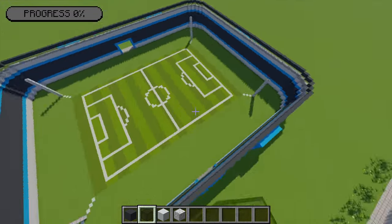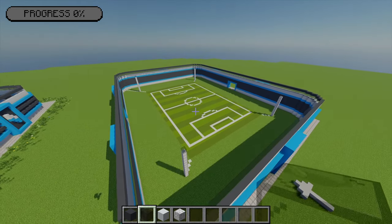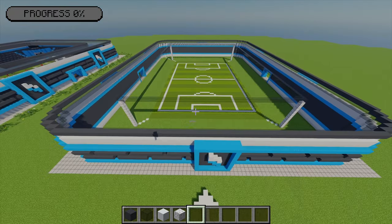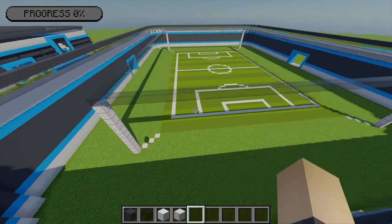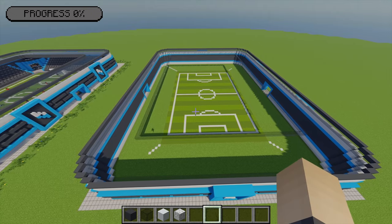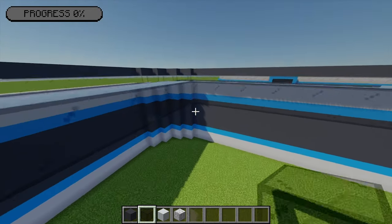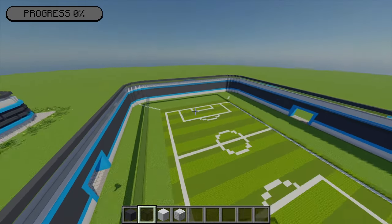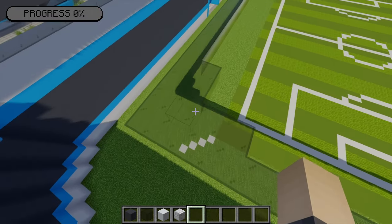By the end you should have all of this black stained glass going all the way around to form a rectangle. Now that it's built, we can get rid of all the temporary blocks from each point. Then sticking with the black stained glass, just on each inner corner of this rectangle, I'm going to place five glass in the L-shape in each corner. By the end each corner should have a five-block long L.